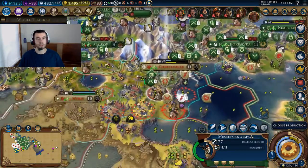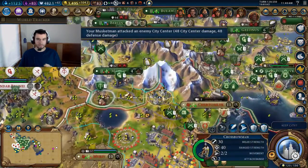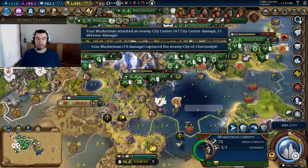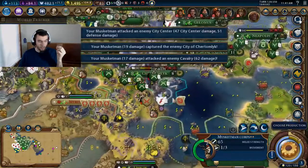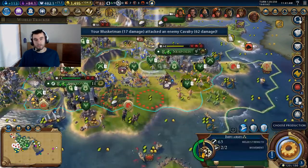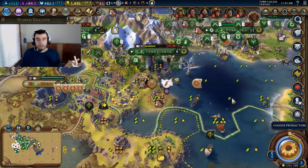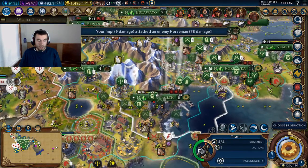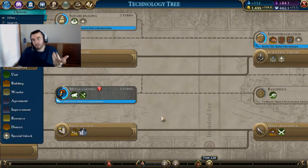What really hurts the encampment is that you can't destroy it — you can't get rid of an encampment in a city, and that holds it back. It takes up a district slot, and once that city stops producing units, the encampment becomes useless. I've had situations where I used it to capture cities, then my capital had an encampment and I couldn't build a theater square, an industrial zone, and a commercial hub — I had to pick between just two of them.